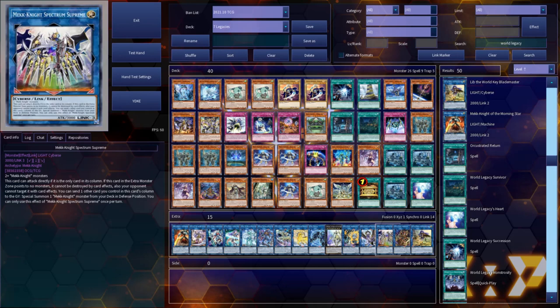Mech Knight Spectrum Supreme is made when you're locked into Mech Knights via World Legacy Memories. If it's not pointing to anything, it cannot be targeted or destroyed by your opponent's card effects — a very powerful protection effect. It can also send another card in its column to special summon any Mech Knight or monster from your deck in defense position, letting you set up for next turn by summoning Girsu, using Girsu's effect to send World Legacy World Heart, and giving your link monsters protection by battle since they are linked.